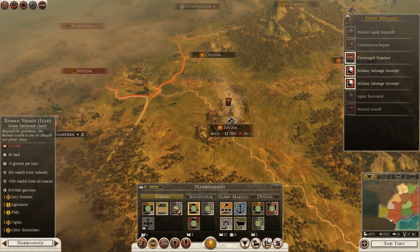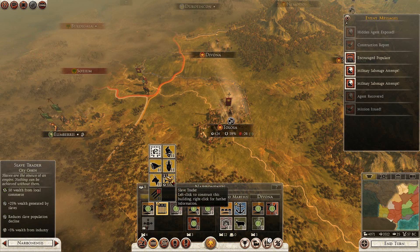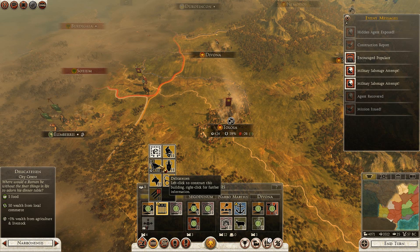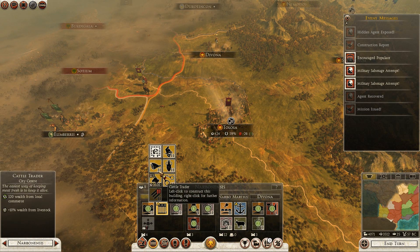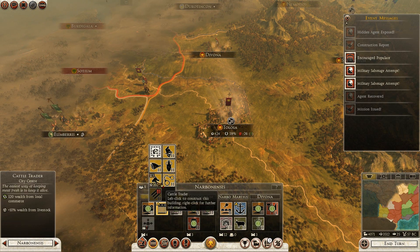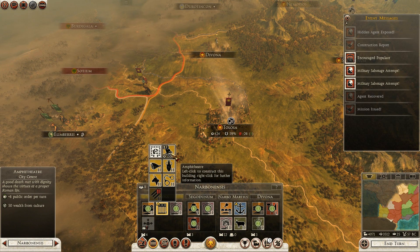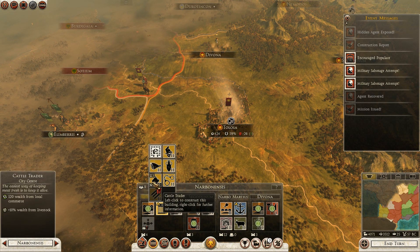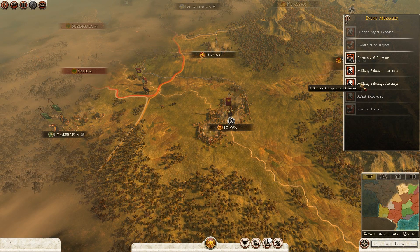The public forum is finished in Tolosa - that might be worth making into an amphitheatre or we can head towards something else, but I'm not entirely sure what is good in Caesar and Gaul to make. Wine trader might be nice just to get the extra money - we could do with a lot of money. But it looks like we actually get more from a cattle trader especially with this herding ground in the province, so I think I'm going to go with the cattle trader.